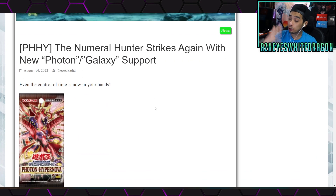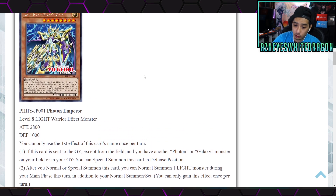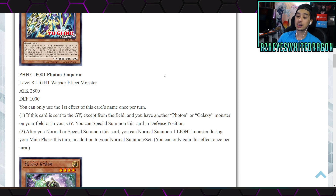These cards are coming out in Photon Hypernova. First up, we have a new Photon card called Photon Emperor — a Level 8 Light Warrior effect monster with 2100 attack and 1000 defense points. You can only use the first effect once per turn: if this card is sent to the graveyard except from the field and you have another Photon or Galaxy monster on your field or graveyard, you can special summon this card in defense position. The second effect is after you normal or special summon this card, you can normal summon one Light monster during your main phase this turn in addition to your normal summon or set, once per turn.